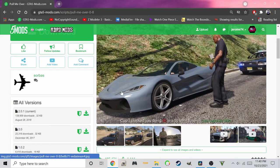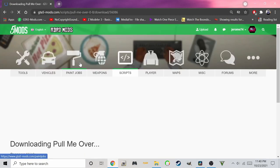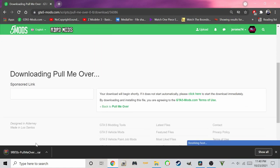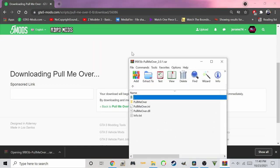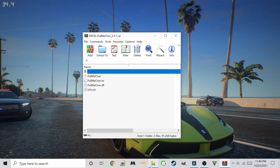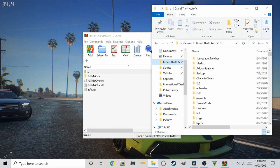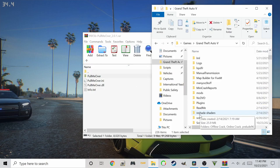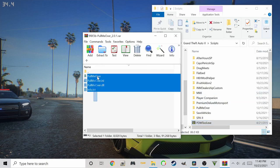Download the latest version. Please note we are going to install a script mod — you must already have Script Hook .NET and other requirements installed. Now open your GTA 5 directory, locate the Scripts folder, and drag and drop the downloaded files there. And you are almost done.